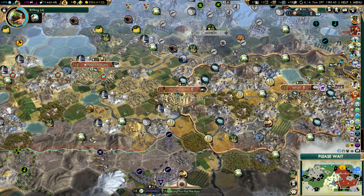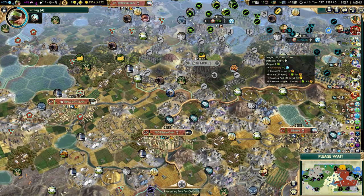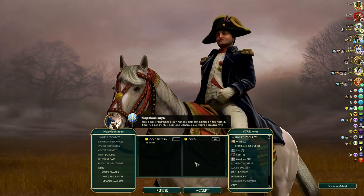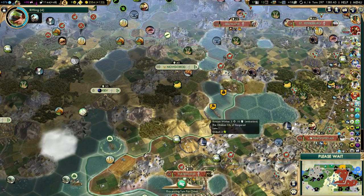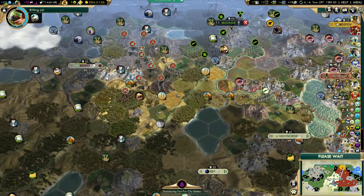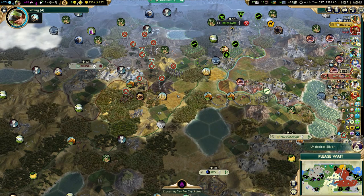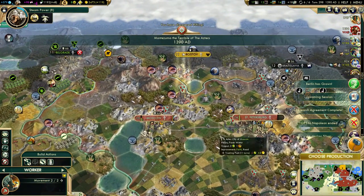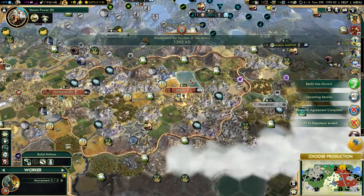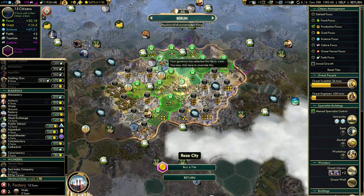I'll just take the city with my cavalry. Germany is spamming a lot of riflemen. That deal was just for the research agreement. I should probably get one more research agreement with Napoleon once this one triggers. There's rifling. Berlin got more population again — I like this.